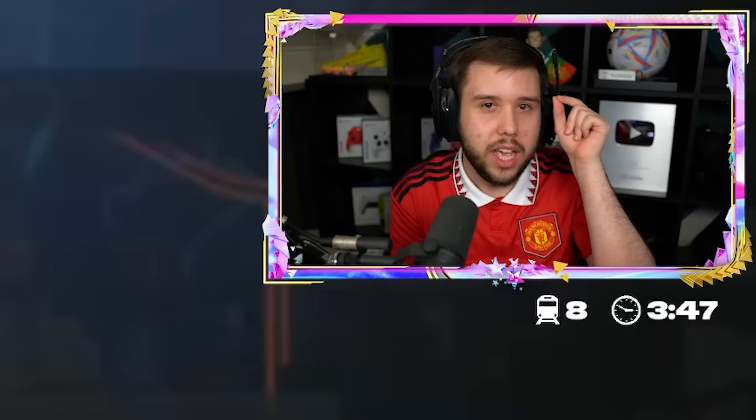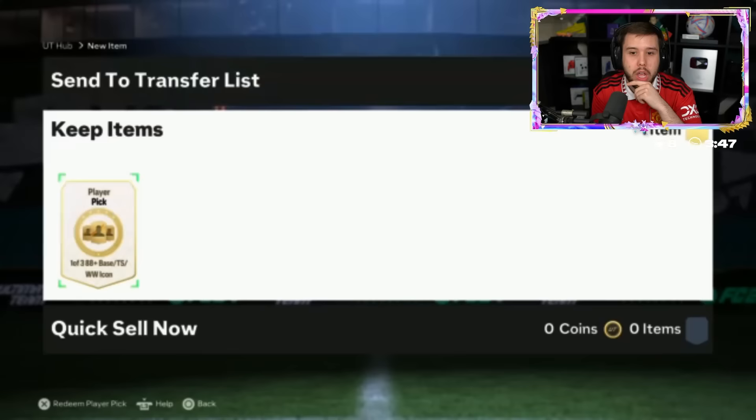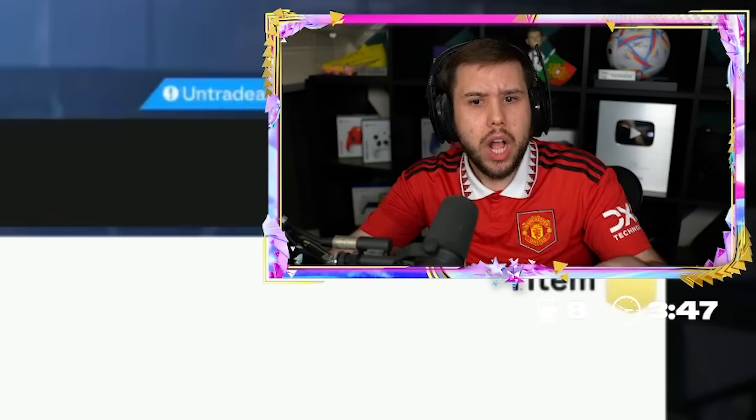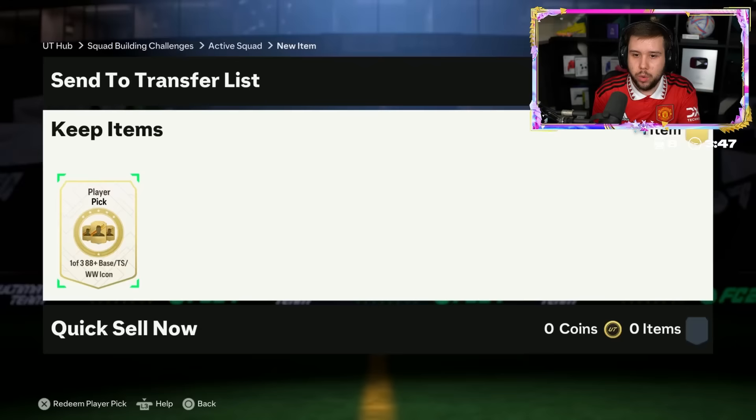We're not looking for Zidane - he has the 96-rated card. We're looking for maybe a new left winger. What are we getting? No, no - Butra! It's a new left winger, he goes straight for him. We'll take winter wildcard Butra - I'm pretty sure he still goes for around 600 to 700,000 coins.